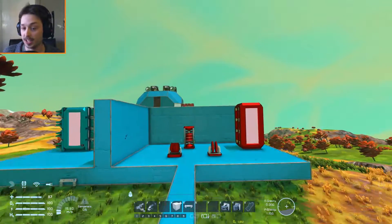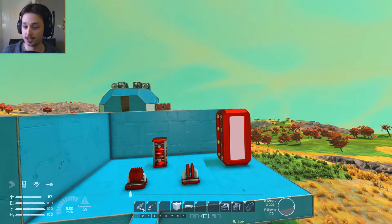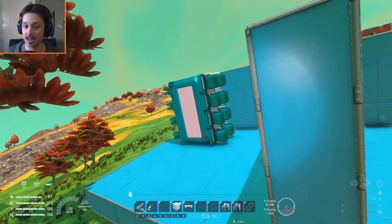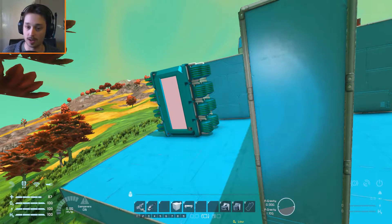So yeah, this is the shield mod — the link will be in the description below if you want to download it yourself. It is very useful, especially if you're building big ships or a base in a multiplayer game, because it will protect you from a lot of damage. On ships, do be aware that the power these things take is enormous, so you'll have to bear in mind how many reactors you are going to need.